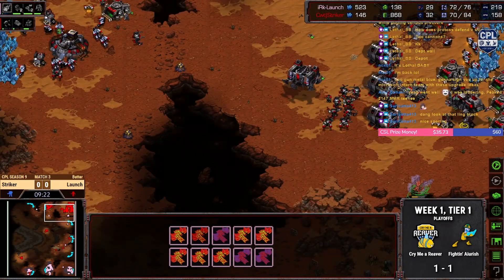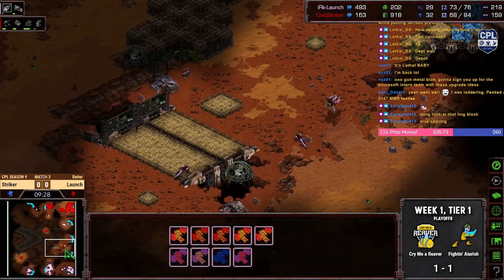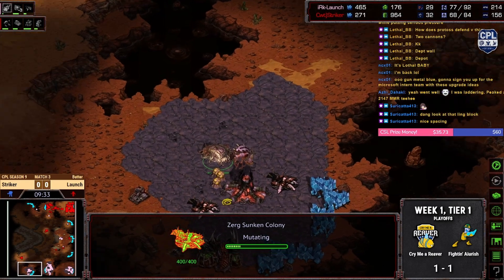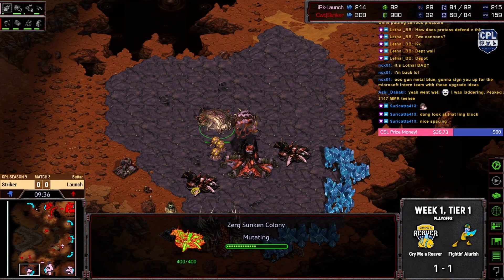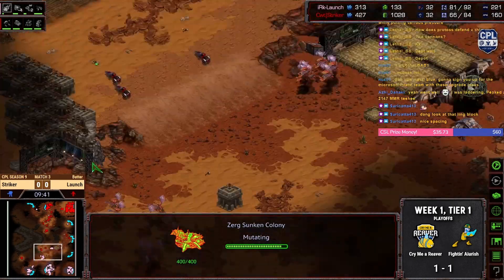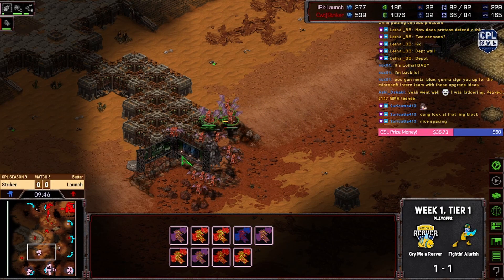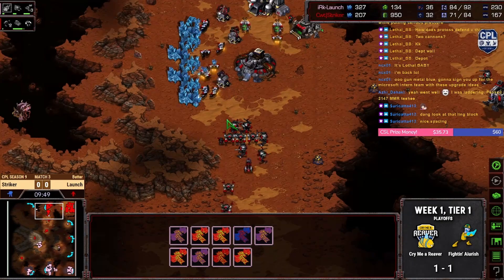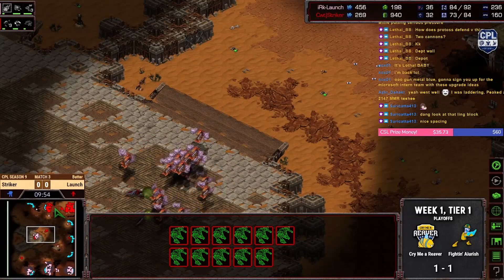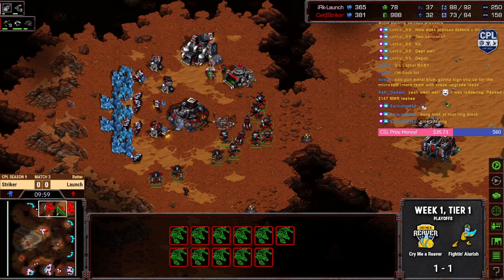Gets another muta and gets on out. Triple sunken — no vultures getting in here today. We got a lot of goliaths here, we got turrets, we are ready for the mutas.